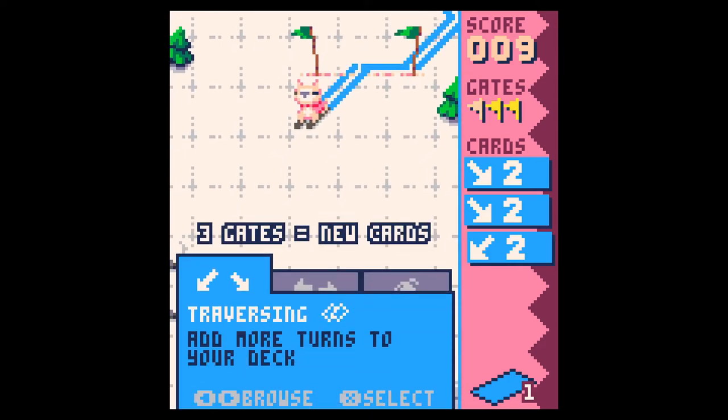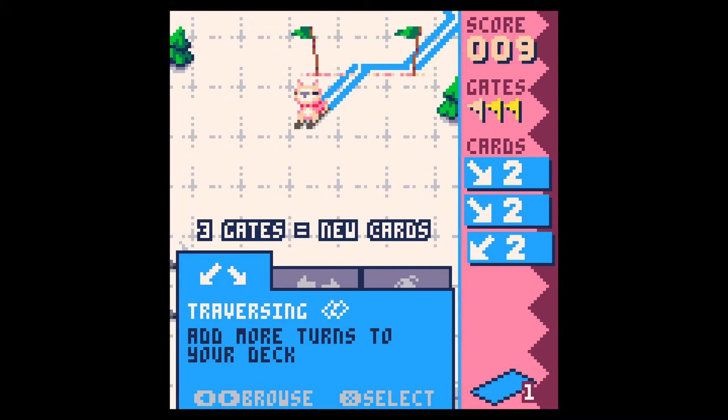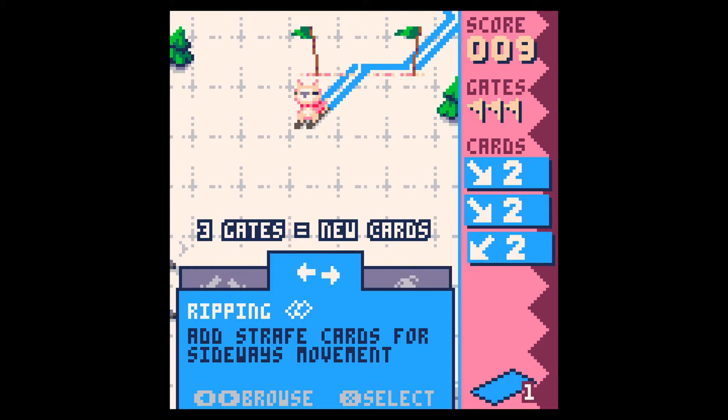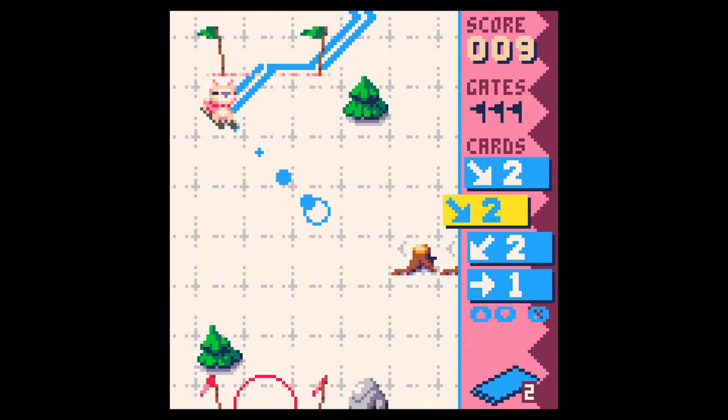Yeah, you get a little bank shot there. So three gates — you get new cards to add to your deck. Add more turns to your deck, that's not too bad. Strafe cards for just pure sideways movement. But this one will destroy all the obstacles — I had this one last time before I was recording the video. That'll make the game harder, so let's just go with the sideways movement, because that's going to come in handy and it's not going to make the game any more difficult.